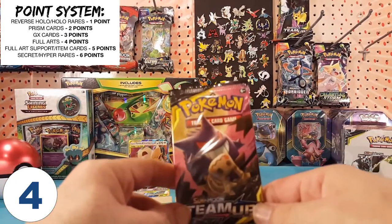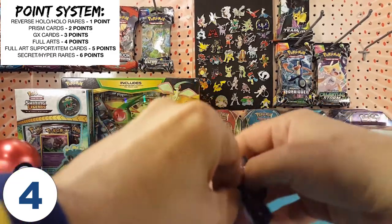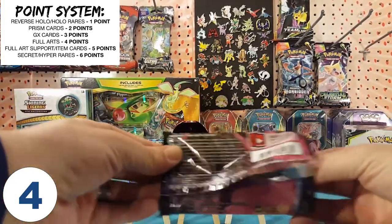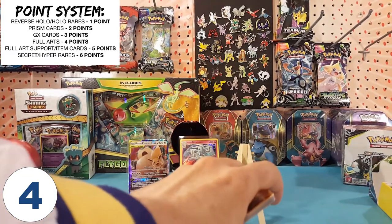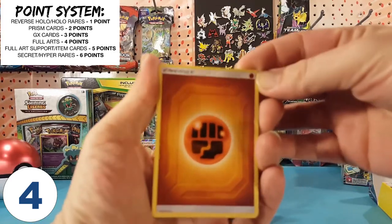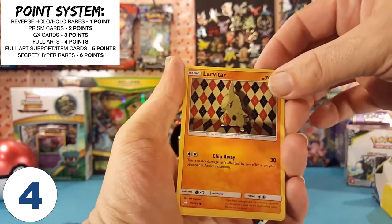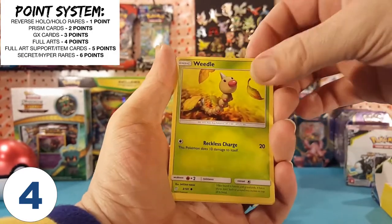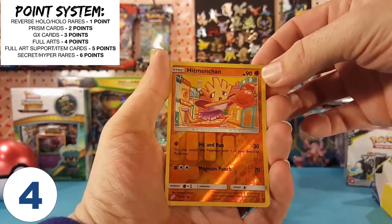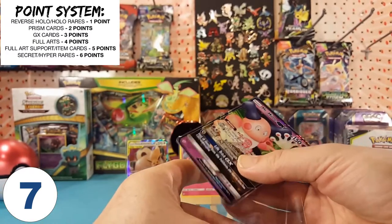One more pack — hopefully this is it. Let's go. The cards are being stubborn — is that a sign? Final pack. Fighting Energy, Kakuna, Nidorino, Judge Whistle, Larvitar, Psyduck, Volibi, Weedle, Helioptal. Hitmonchan is our reverse. No reverse rares in these packs. And our final card is a Mr. Mime GX — check that out guys. Two GX's in this box — very nice.